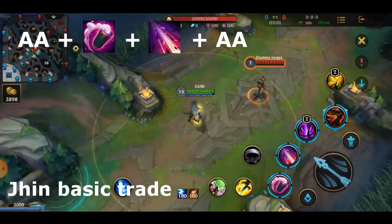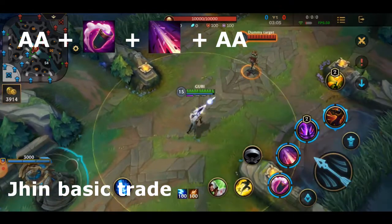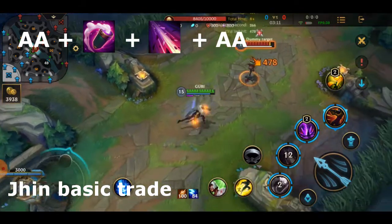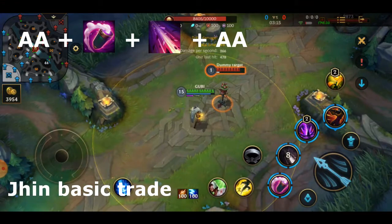Jhin's third combo, used when trading in lane, is: first auto attack, then use his first skill and second skill, then follow up with an auto attack. This will guarantee the maximum damage you can have with your skills.